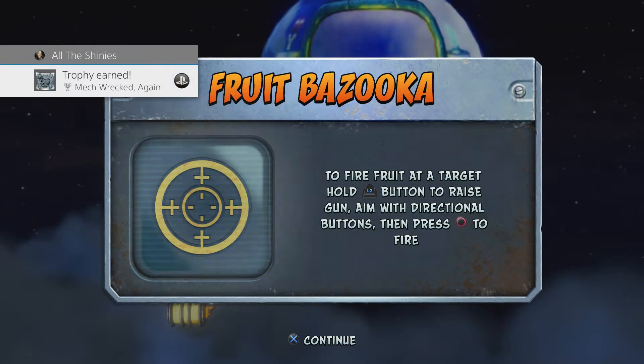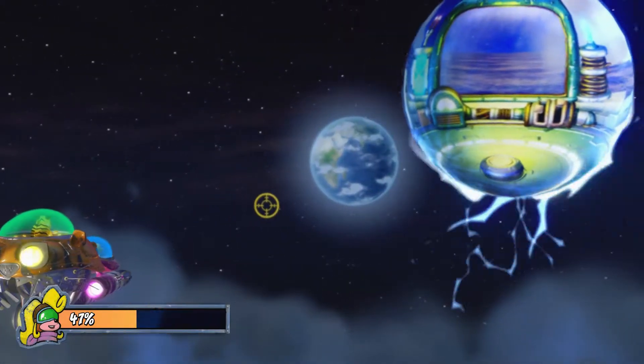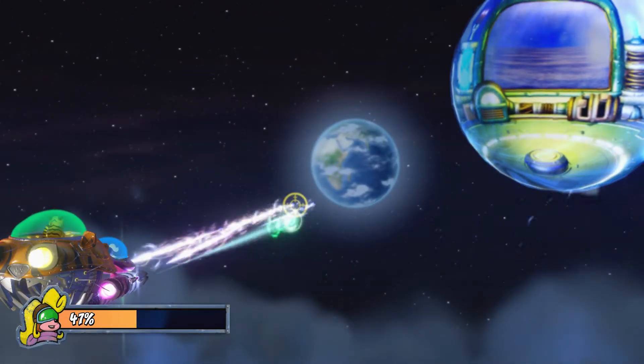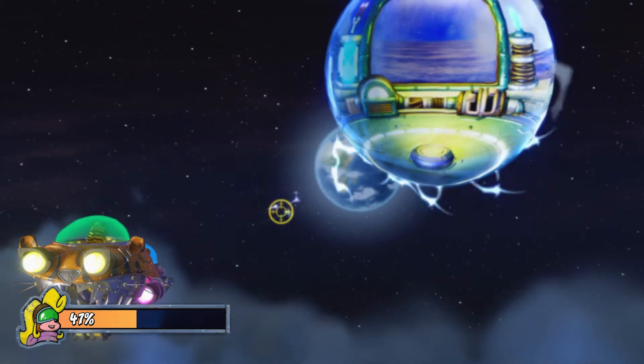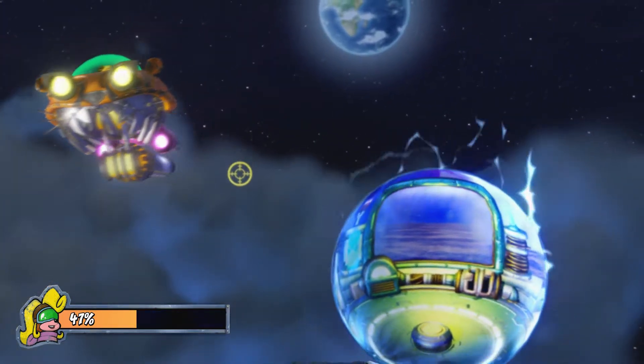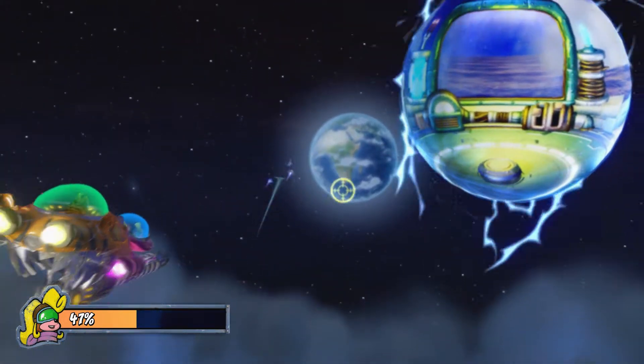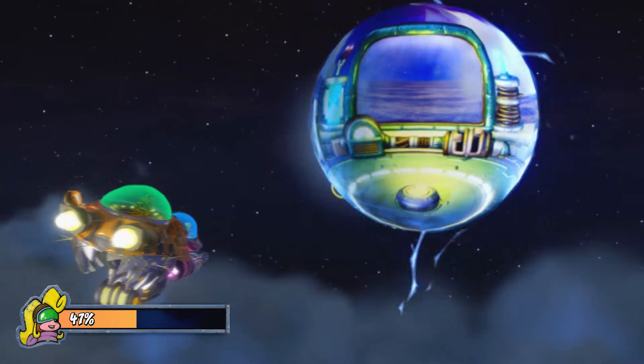Fruit bazooka: to fire fruit at a target, hold L2 to raise the gun, aim with the directional buttons, then press Circle to fire. I think that's for when you're running around normally, but I tried it normally and it didn't work — I must be doing something wrong, but we'll figure it out. Anyways, let's finish.